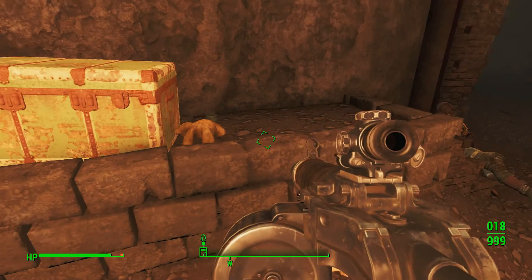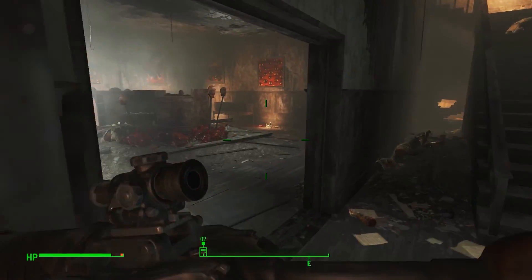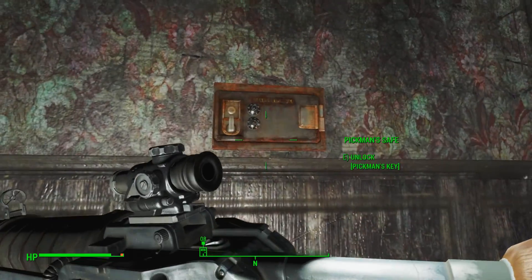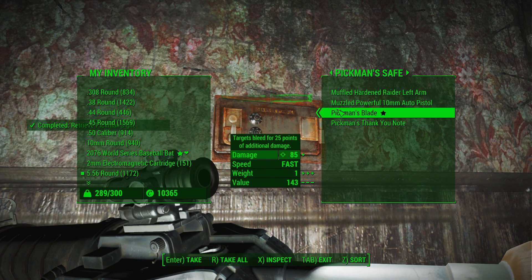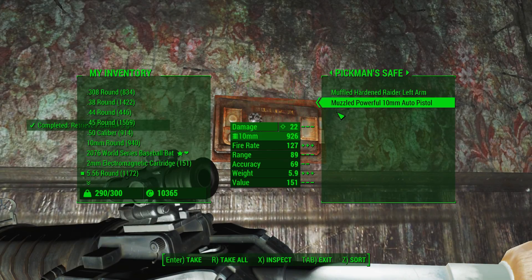To get it, you're first going to have to gain access to a master locked safe in Pikman's Gallery. You have to go to Pikman's Gallery and enter through the basement. You'll eventually reach Pikman being held hostage by some raiders, and he'll either give you the key when you save him, or you can kill him and take the key — that's up to you.